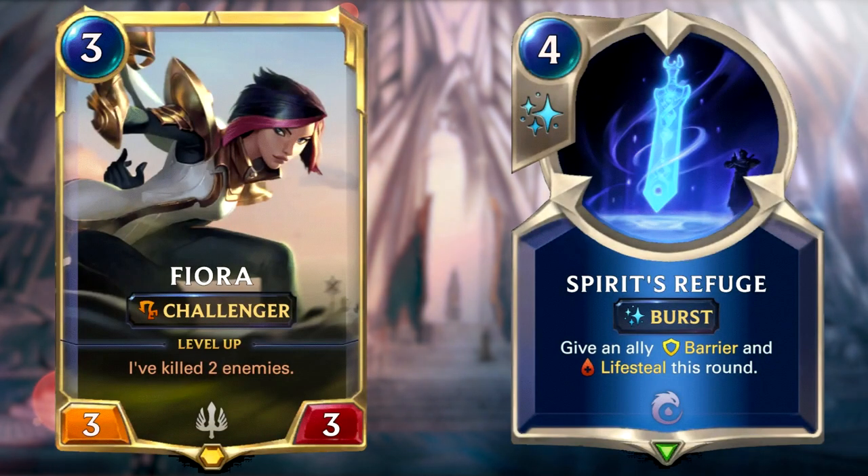If value doesn't win you the game, you always have the Fiora win condition, which is easily achievable with all the protection and barrier cards in this deck, including Ionia cards such as Spirit's Refuge. Overall a very solid deck fitting most playstyles and players.